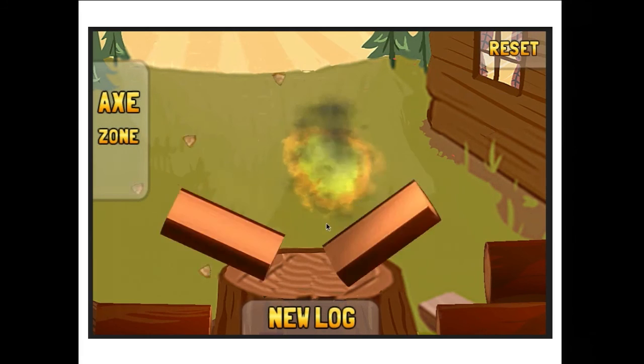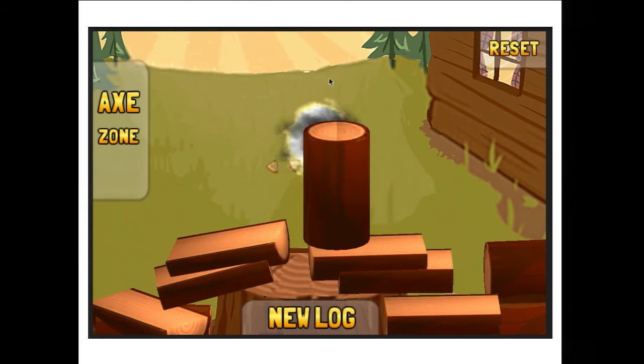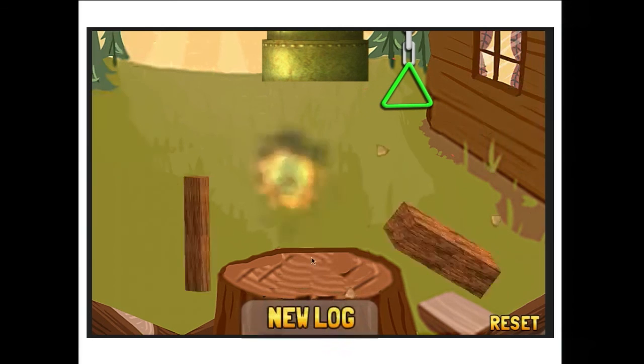As you can see, you can drag around an axe, you have your static log just sitting there, and you can chop it. At this point we felt things were going really well — just kind of missing that one key element. Let's keep iterating. So our next version obviously added a plunger where you can drop logs from the sky and then chop them. At least twice as good.